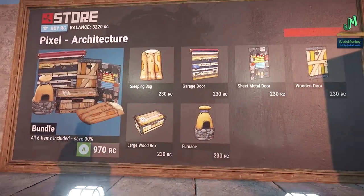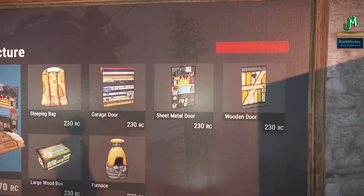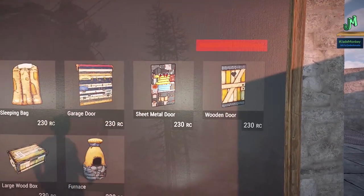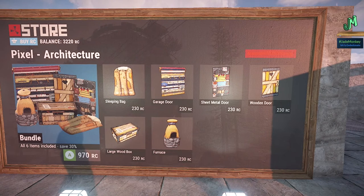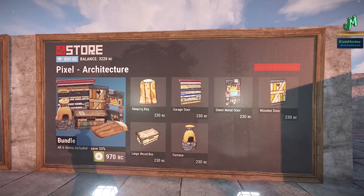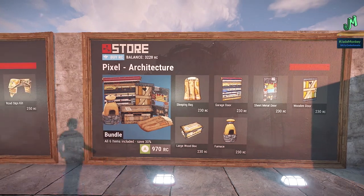Next we have Pixel Architecture — I'm a big fan of deployables — very reasonable at 970 RC. We've got box skins, always good for sorting and organizing. Always a fan of garage doors. We have a sheet metal door and a wooden door. I don't think that's a visible heart window like it is on PC — please let us know in the comments if that's transparent or not. I believe it's just a gray heart, but I could be mistaken. We also have furnaces to denote whether you have metal cooking or sulfur. I think that set is pretty dang good at 970.